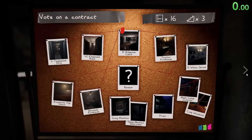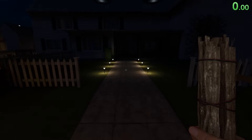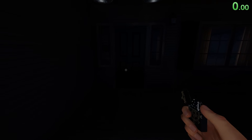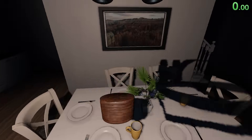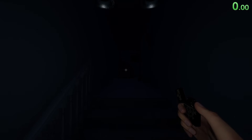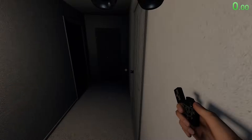All right, let's go to Ridgeview. If you're wondering where all these curse possessions spawn on each map, I do have a guide on where they spawn. My game just froze — but on Ridgeview the Monkey Paw spawns right up here.